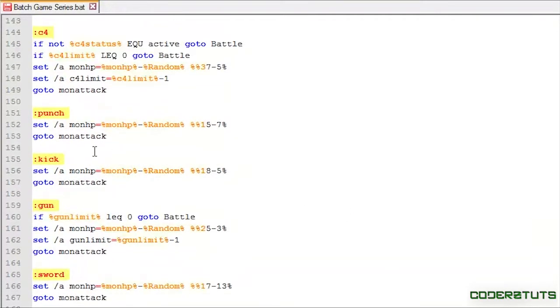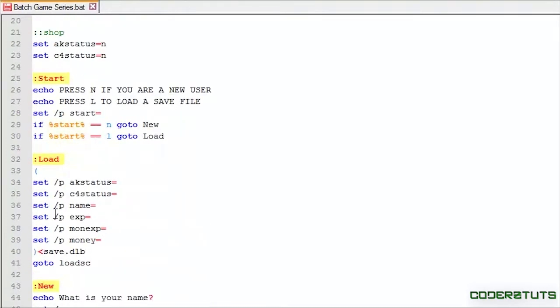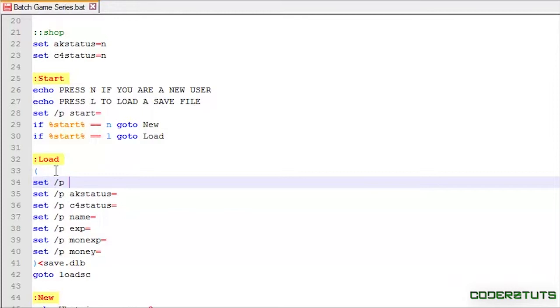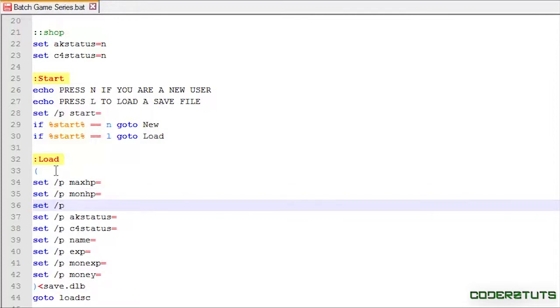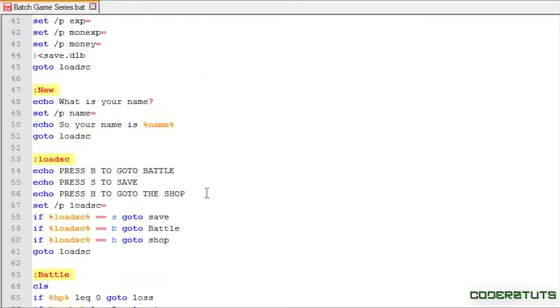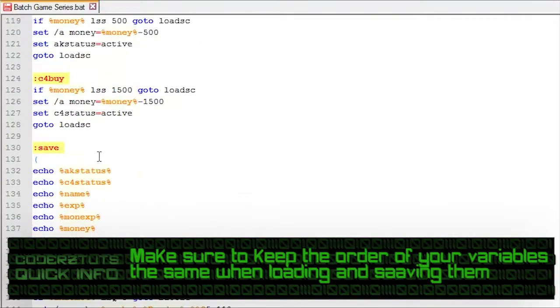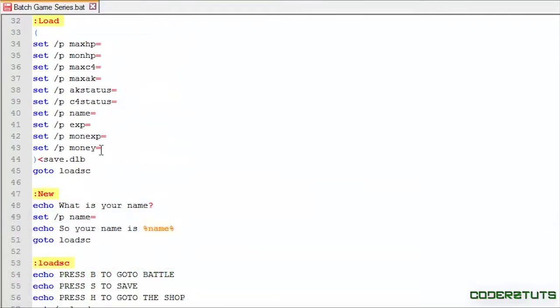Now that we're done changing our markers from battle to load_sc for most of them — except for our tax right here and the if-not for our C4 — we just need to add our variables to be loaded and saved. So I'll say: set /p max_hp equals, set /p mon_hp equals, set /p max_c4 equals, and set /p max_ak equals. And remember to keep your variable order the same: max_hp, mon_hp, C4, and AK.